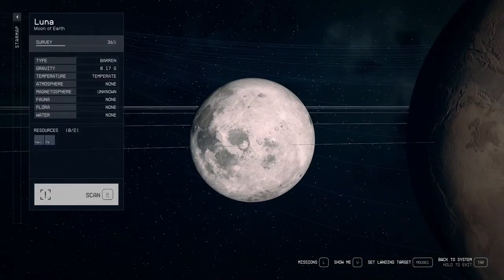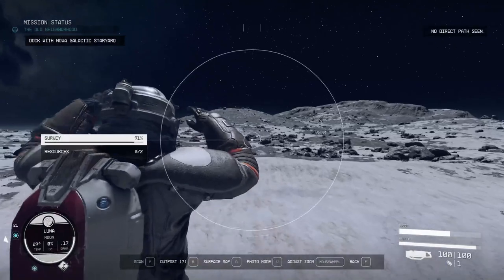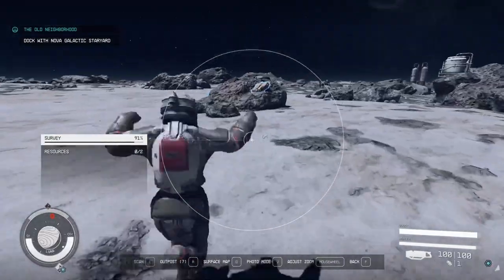Starting with Luna, our lovely little moon. Luna is very easy to survey. There are no traits, but there are two resources: iron and helium.